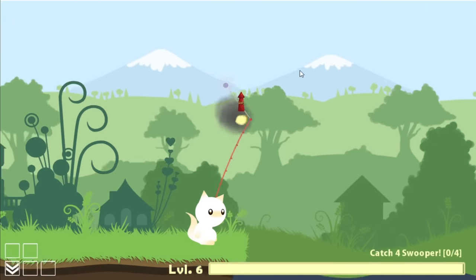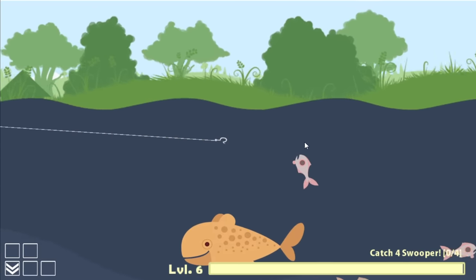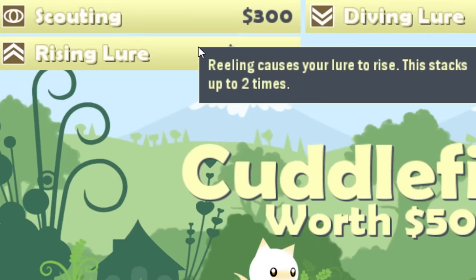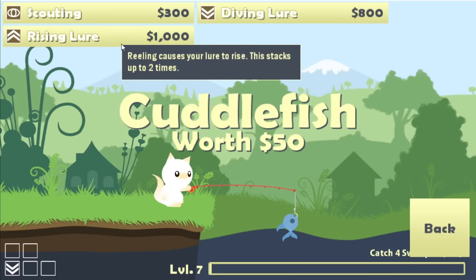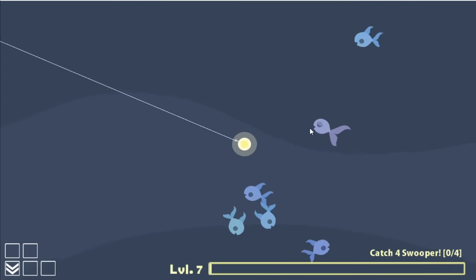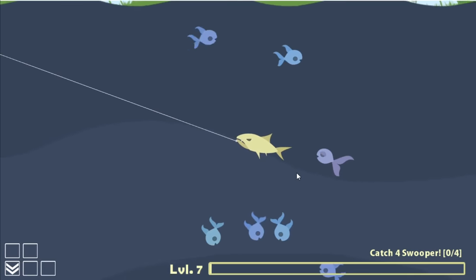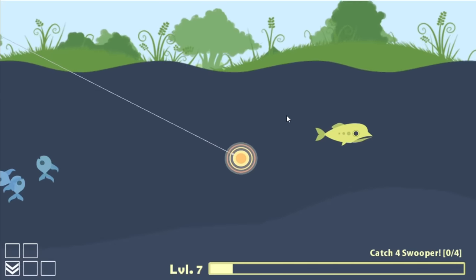My thing just got stolen by a fish I'd never even seen before — so not only is that very annoying but also very exciting. This was a gallina worth $900. Just for fun let's add a rocket to the super rod and see what kind of fish are way out there in the ocean. My thing got stolen right away, but you can see there's some cool stuff. New rod upgrades just got unlocked — Rising lure. These do stack, so I can make my diving lure go deep faster.